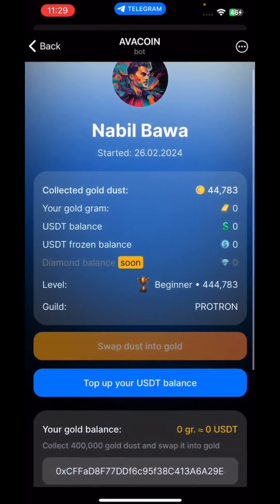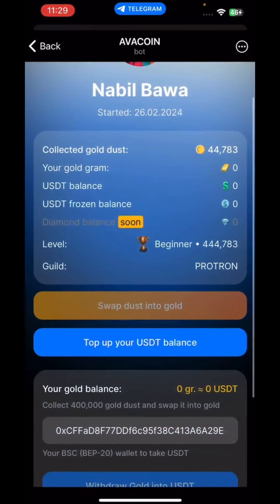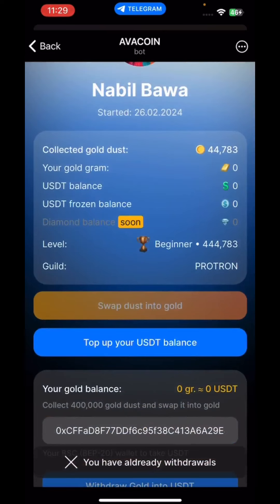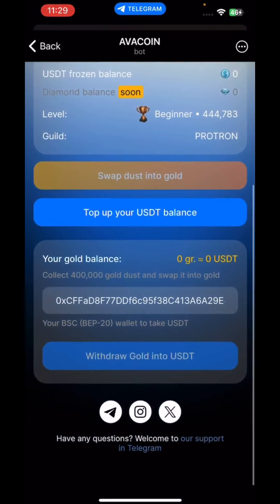You will see a notification that you have withdrawn your gold that you have mined. It's very simple to withdraw. You will see the notification confirming the successful withdrawal. Please if you found this video helpful, subscribe, like, and comment.